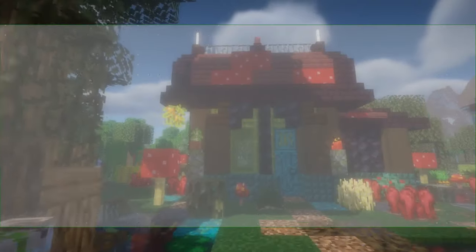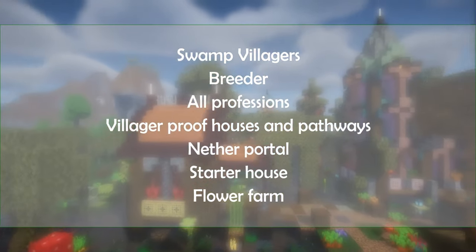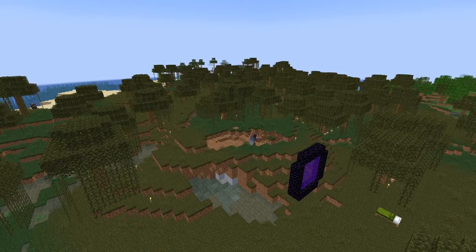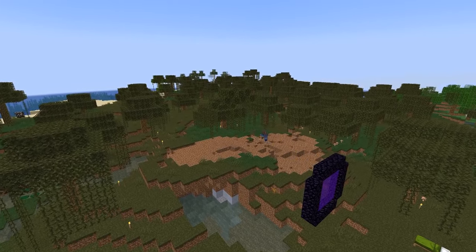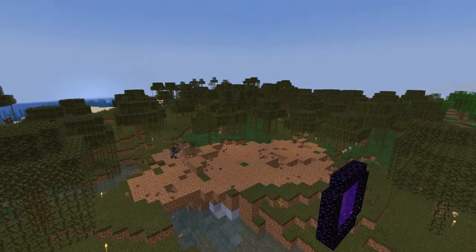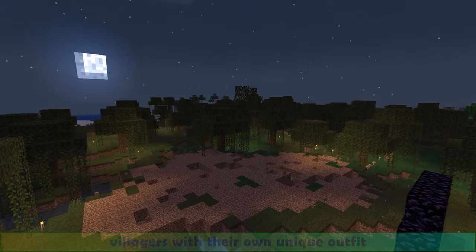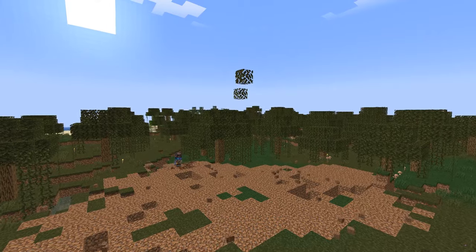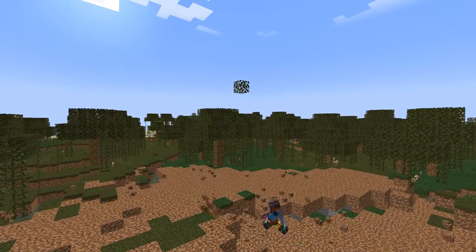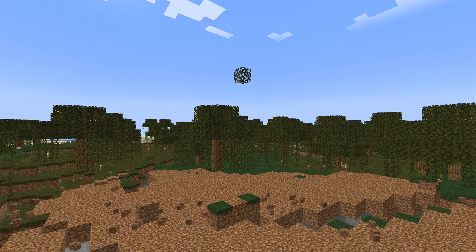Since the first time I explored this swamp, I knew that one day I would build a village here with all the professions and everything we might need. The swamp village is one of the secret Minecraft villages, like the jungle village we built some weeks ago. They don't generate naturally, but they exist in the game, inhabited by villagers with their own unique outfit.